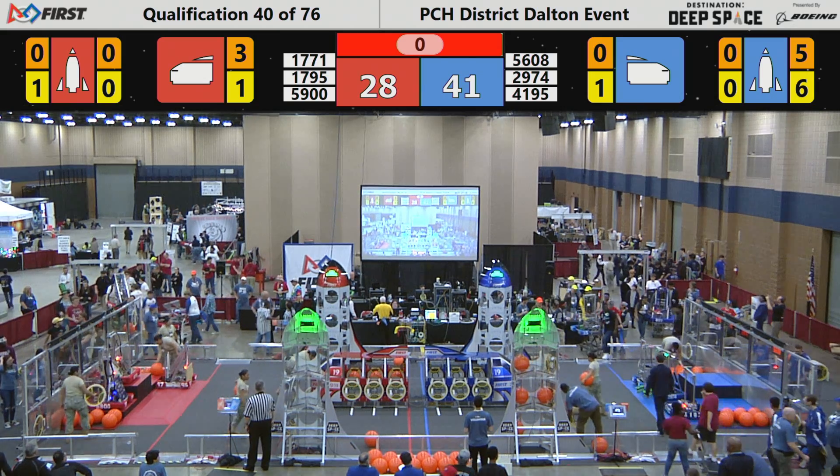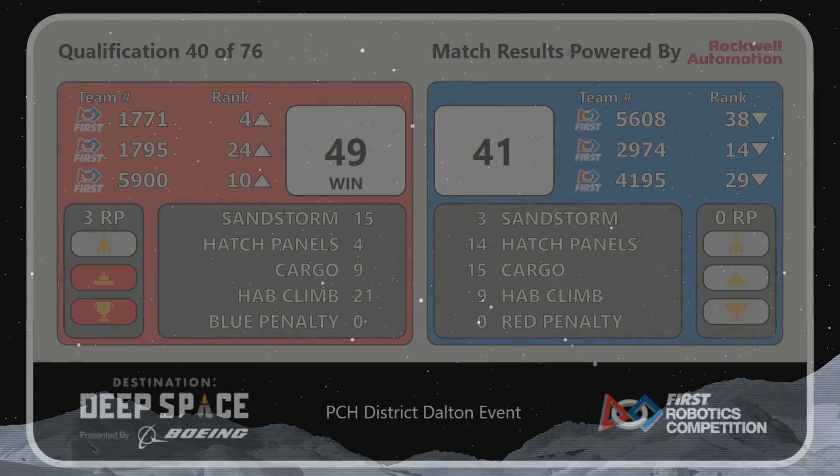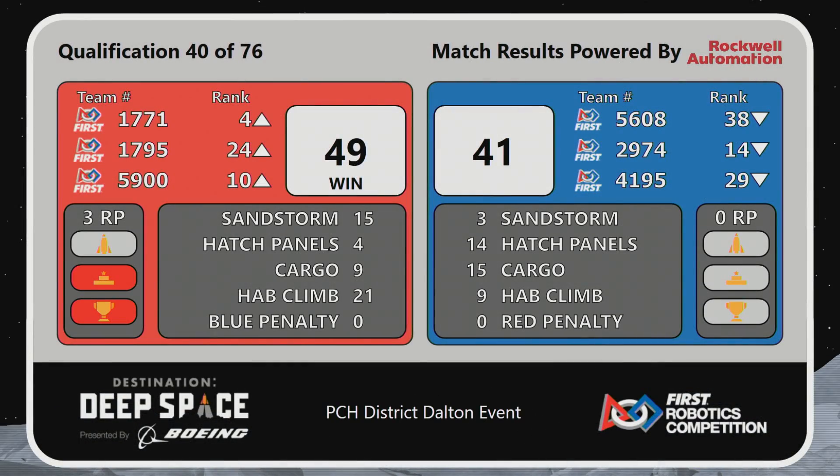Alright, we're ready for that score in 3, 2, 1 — blast off. And it's the Red Alliance, 49 to 41 with three ranking points for that Hab stand, that Hab climb. All three bots in place. Great job.